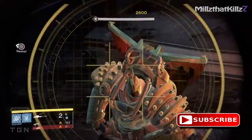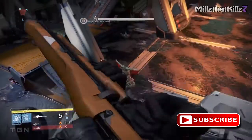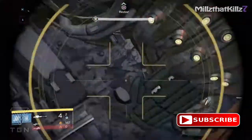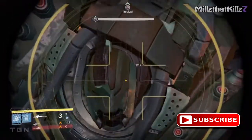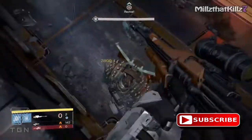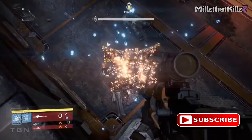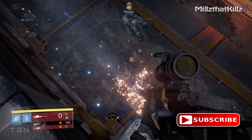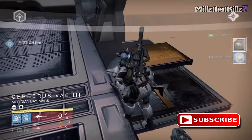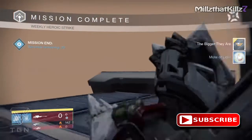Just keep pounding him. He'll come up and look at you but he really won't do anything. When you're on your own you'll probably get a lot of his little minions shooting at you, but they can't do anything to you — you're pretty much immune. And there he goes, down for the count. That'll start the next phase — the bullet sponge — but he's gone.